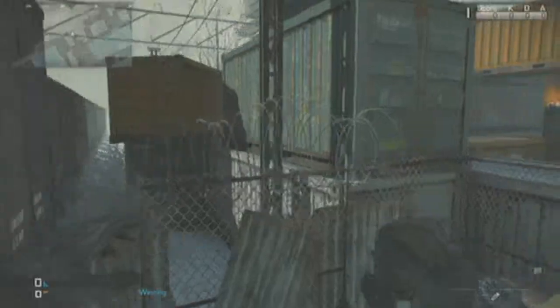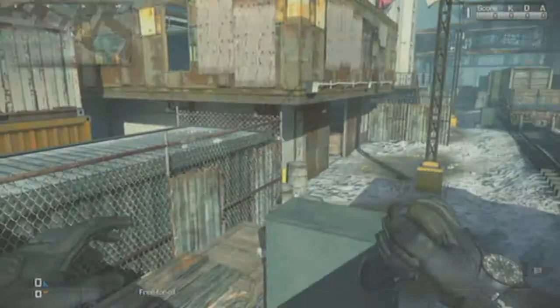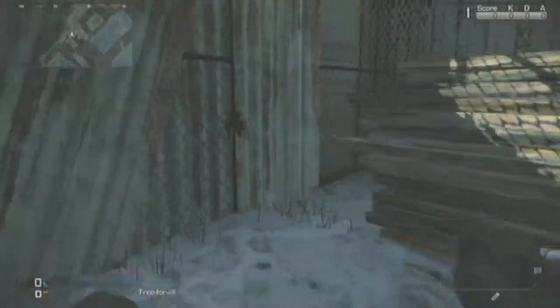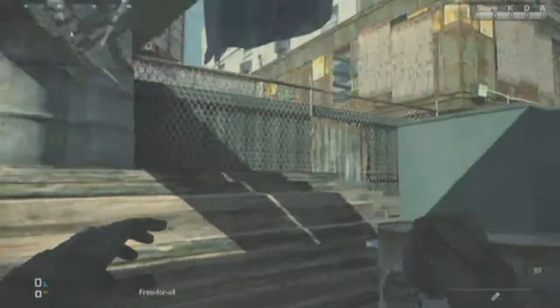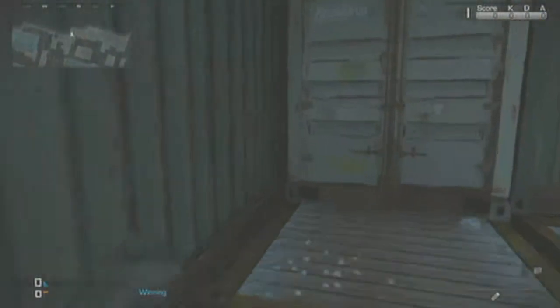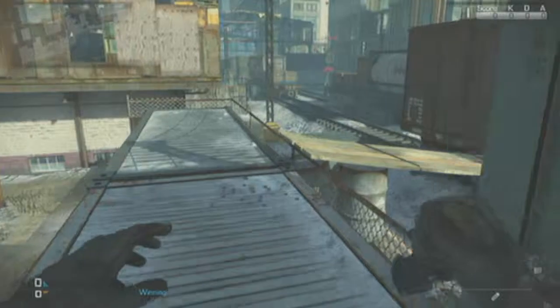Right here, it's a nice little view, and you can snipe across the map over there, where most enemies run to go get some kills in your spawn. You might want to watch out though, because people are going to be camping down in that corner — they will also be camping in this one if you are in a camping lobby. These are definitely helpful.